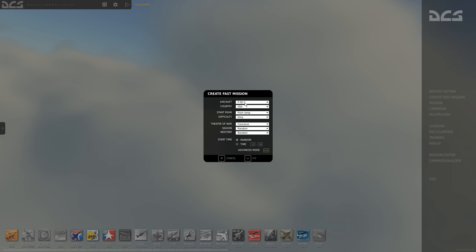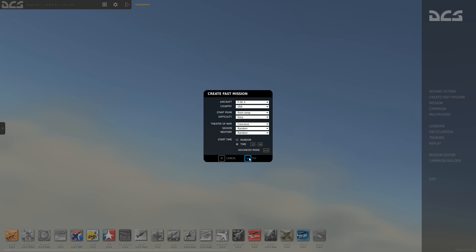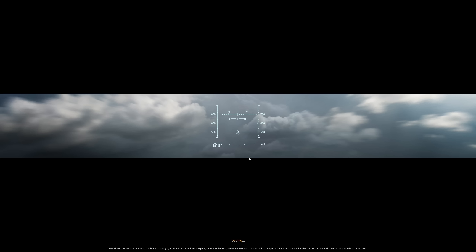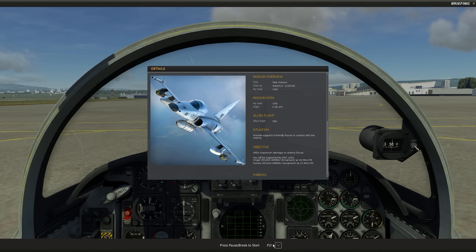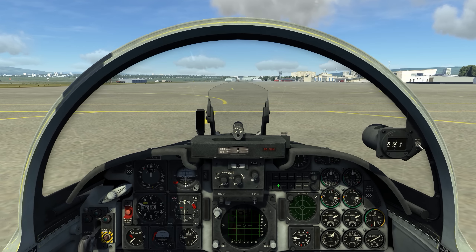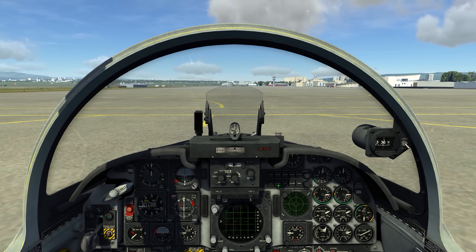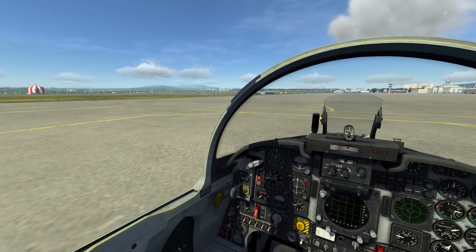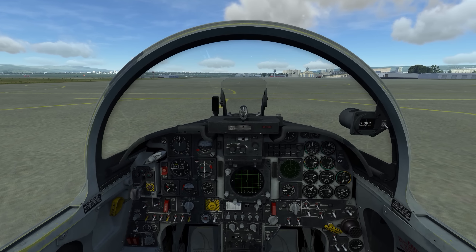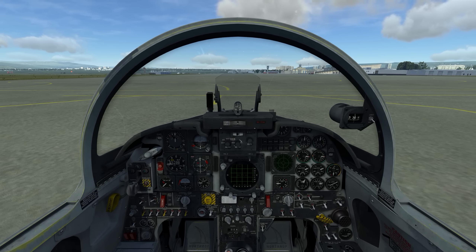Let's see if we can get this thing in the air. F5E, we'll start from the ramp. That all looks good — it'll just put us in a random place, random time. For the first time, I'll just make sure we're at least in daylight. Random disclaimer, words of warning: this is indeed my first time in the F5 here in DCS World. I just downloaded it, just installed it. My plan is to just assume it's close enough to the T-38 that I can start it up and get it off the ground without really looking into the documentation.